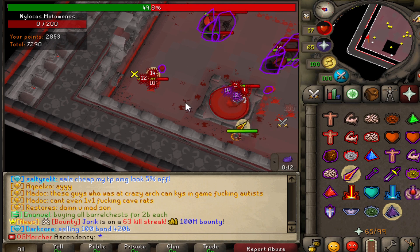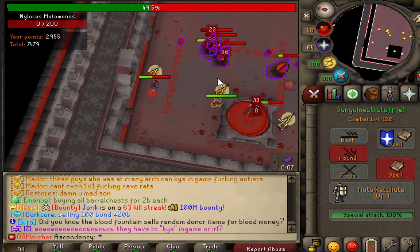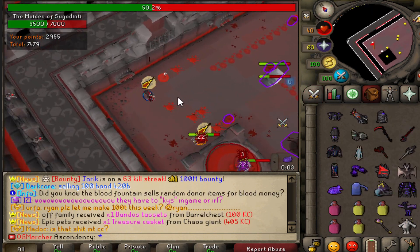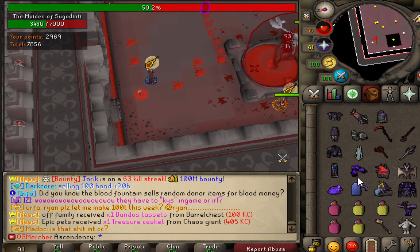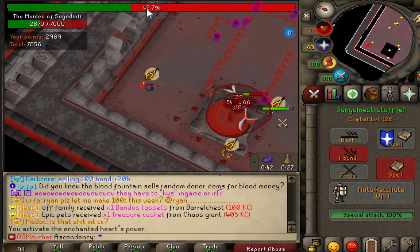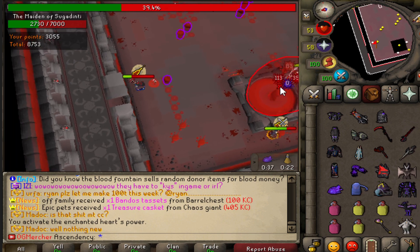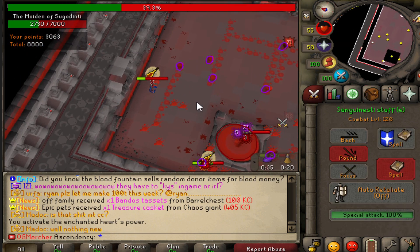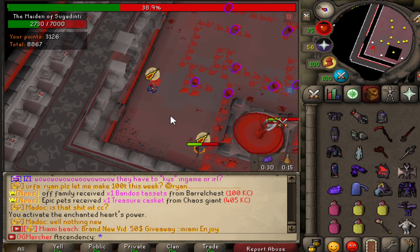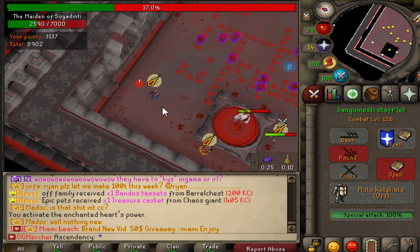Look, he just spawned another one of those floor things. You want to be very careful because if you don't notice they've spawned under you, you can literally die in under a second. As you can see, he's always going to spawn one right where you're standing, so you always want to be careful. As soon as you guys see this go to 30 percent, I'm pretty sure there's going to be more of those things popping up.